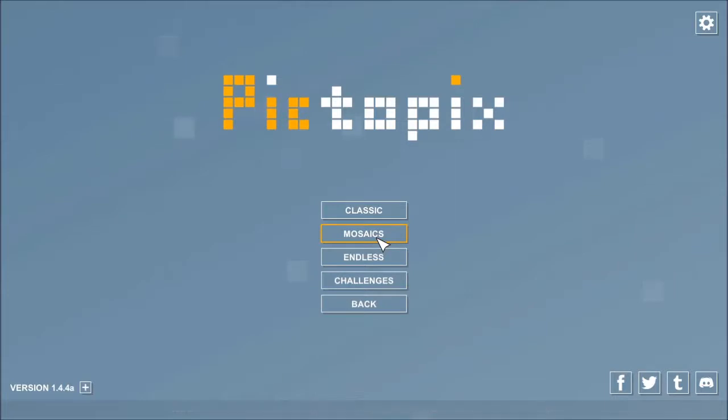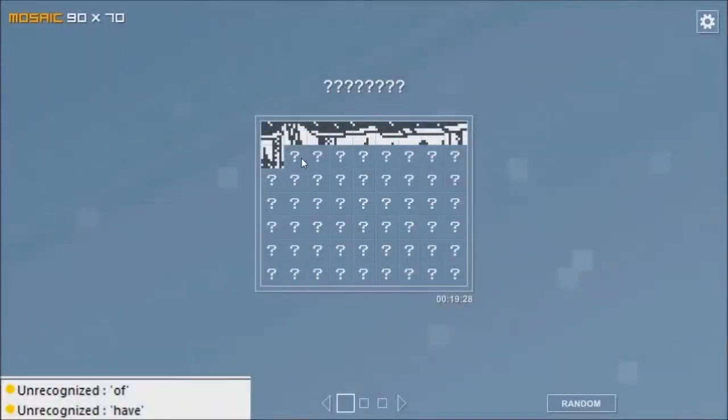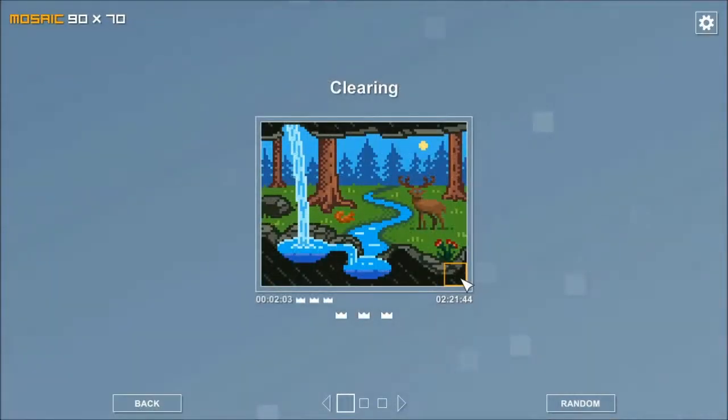In 2019, the Mosaics mode was added, where grids consisting of individual square puzzles needed to be solved. Once you've solved every single one, the entire mosaic is revealed, with your total time in the bottom right. There are two more sizes of this, and for me this added another 11 hours of gameplay.